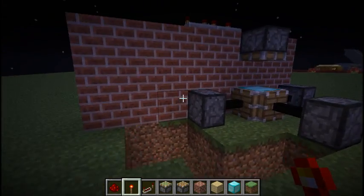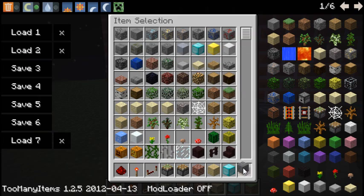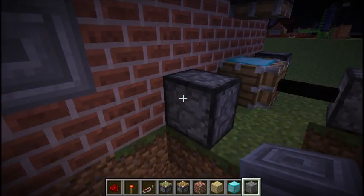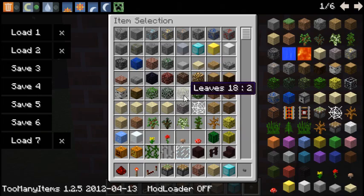Now you're gonna want to set your button. I did it two to the side and one up from that piston. Take your button and take the cross back.